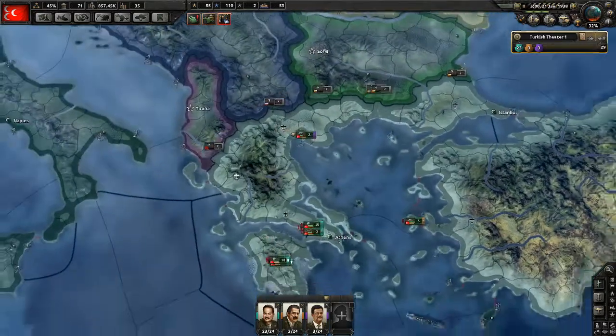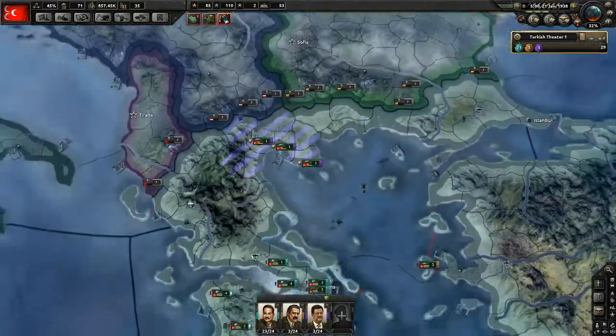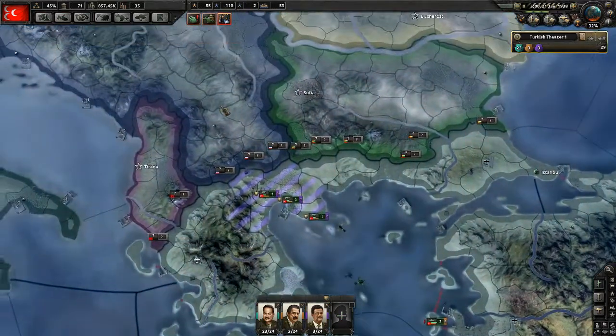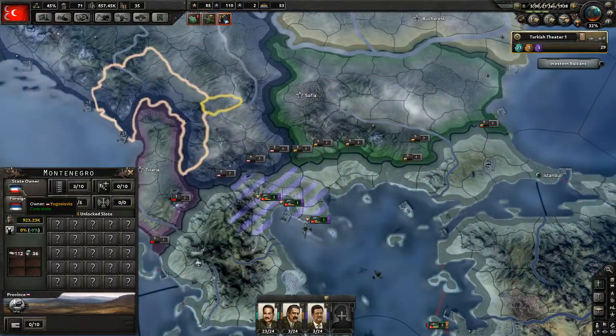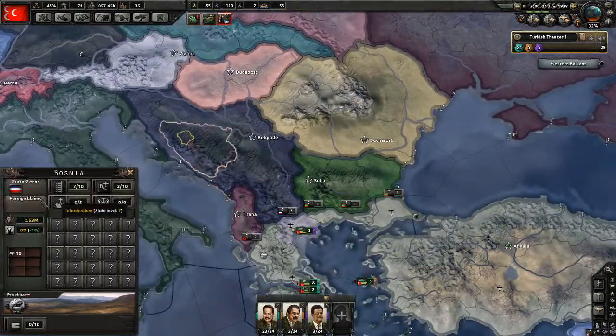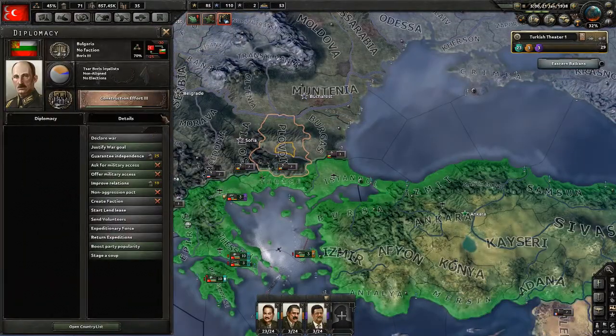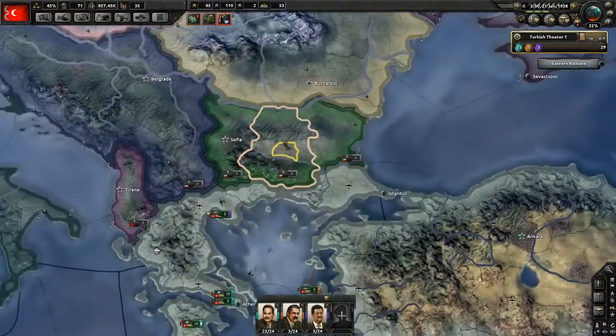So no more resistance, no more need for this stuff either, but we'll keep them here. Okay, so next target — I would love to be able to take Yugoslavia, but I don't think I can, and I'm not sure I can take even Bulgaria.